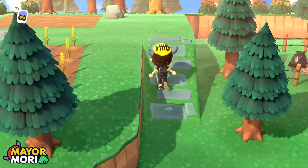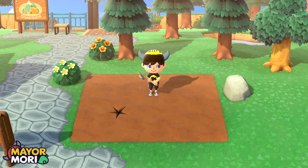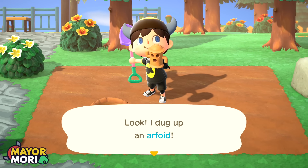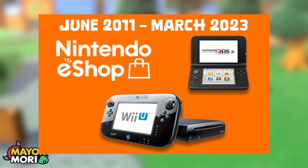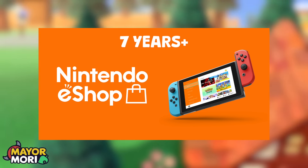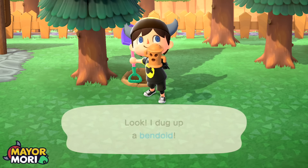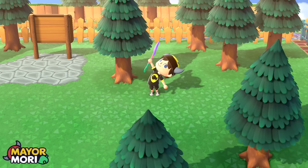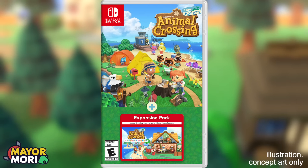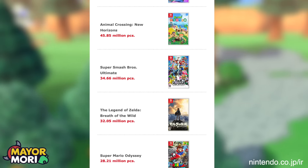You might be thinking this is irrelevant given we're talking about the Nintendo Switch, but let's not forget we are coming to the end of the Nintendo Switch's era, and the eShop will probably shut down within the next 5 to 10 years or so. The 3DS eShop was only around for about 14 years, and the Switch eShop is already 7 years old. The good news is there's more evidence to support Animal Crossing New Horizons getting a new version in the near future.